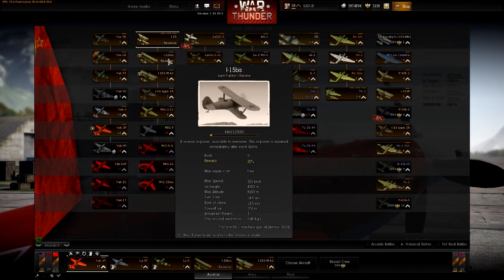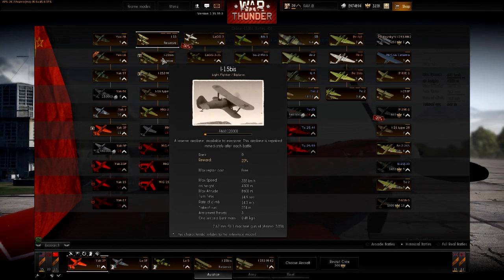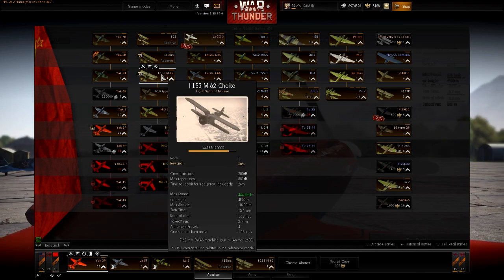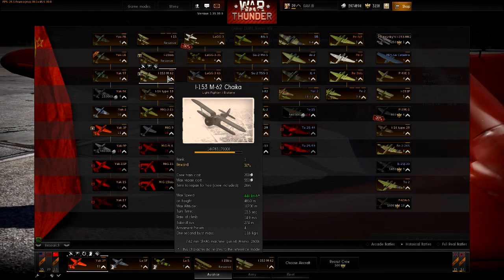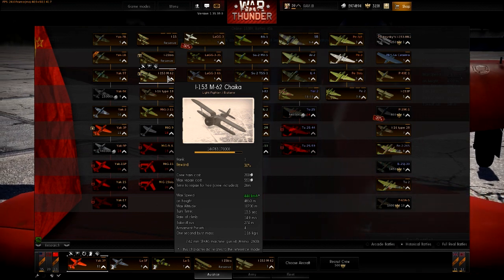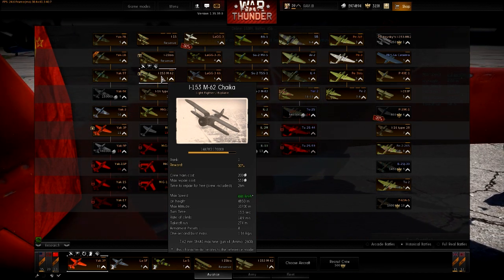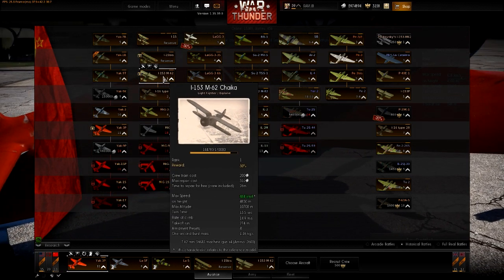Moving on is yet another reserve plane, the I-15B, which has somewhat better performance than the previous ones - it's basically the same. Then you have the Chaika, the I-15-3 M-62. I would try to say it other ways but this thing is broken, it's as simple as that. It's too good for a B-rank plane and it's really outperforming in many ways - it's very fun to fly but the thing is broken.